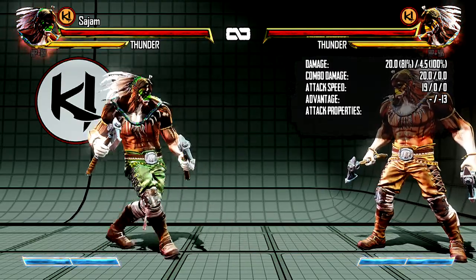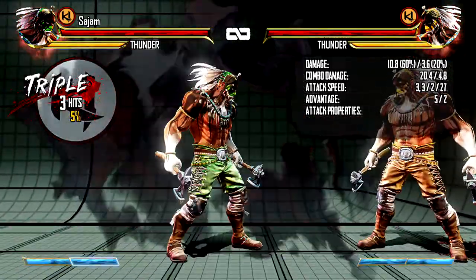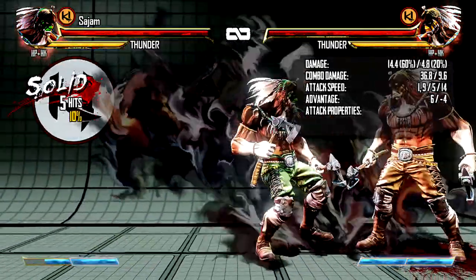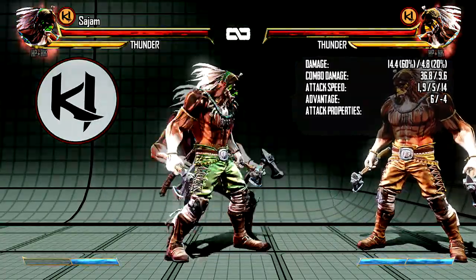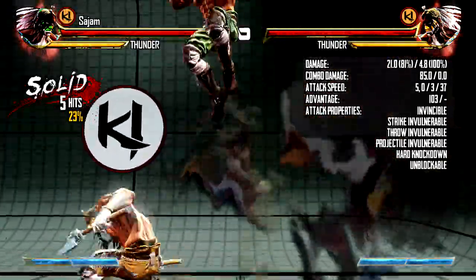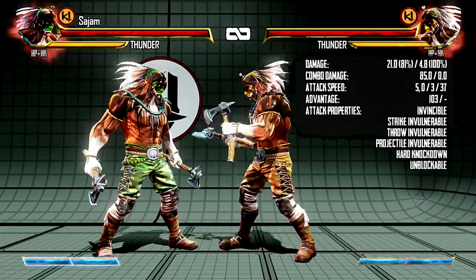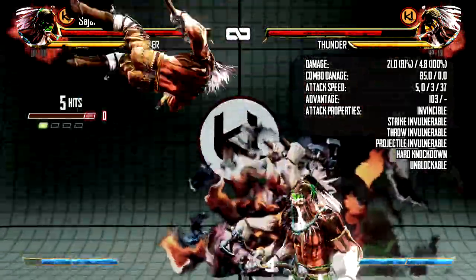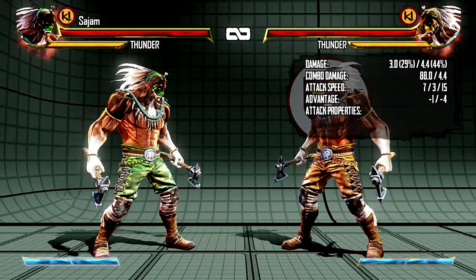Let's talk about his supers. He has his Shadow Triplex, which hits about five times. He also has his shadow version of the short swing-type move, which is a low as well, and the shadow uppercut. And he has a command throw super — the thing about his command throw super is it starts up in five frames, it's invulnerable to basically everything, and it goes through everything. It's really good — super fast, and you get a combo after. You can get like 30% damage off of it and you can also combo into it.